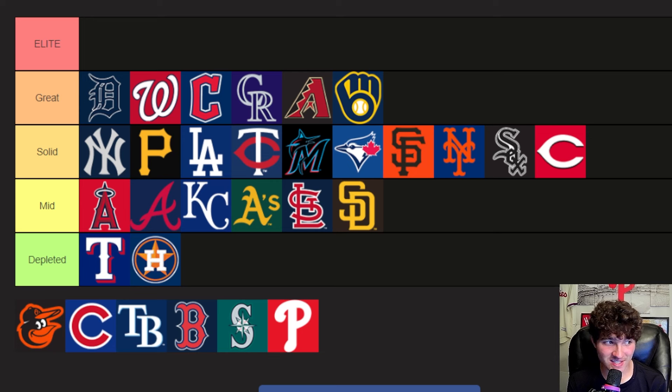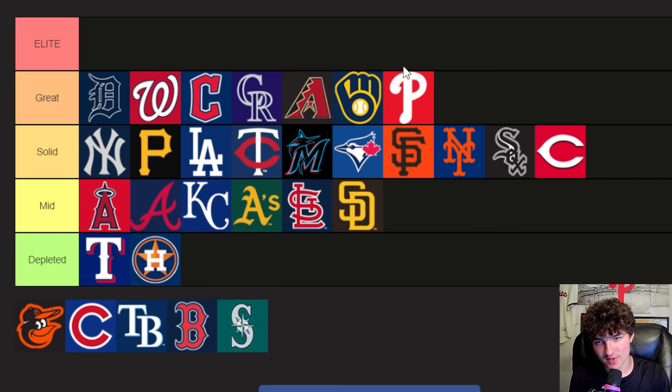The Brewers always have a sneaky deep farm system no matter what. It doesn't have anybody super special — Quero the catcher is really their biggest one, but they've got William Contreras right now. I think the Phillies deserve to be in this tier. Aiden Miller might be a top 10 prospect within the next year. Justin Crawford is awesome — maybe not enough power. Andrew Painter, when he gets healthy, is disgusting. Starling Caba is on the rise. I don't think Mick Abel really deserves to be a top 100 prospect — his AAA numbers have been really bad — and they dealt away George Klassen, who was having a really good year for them.